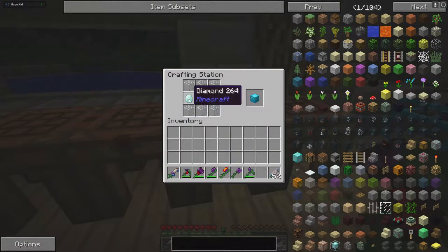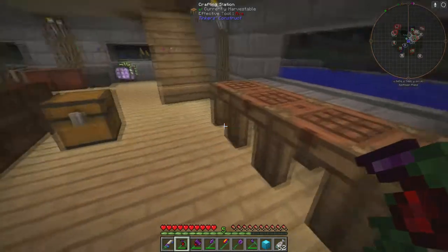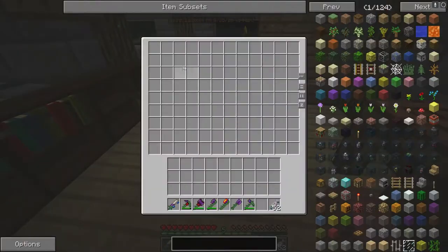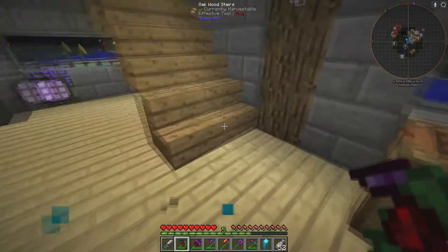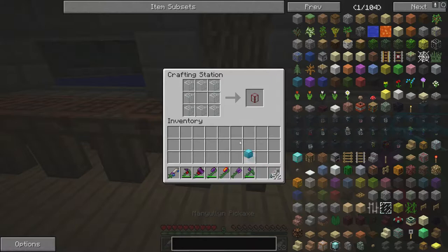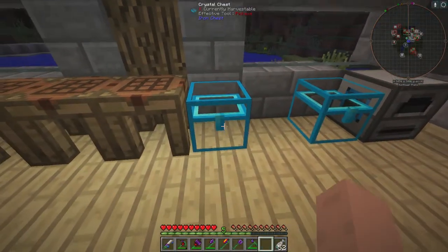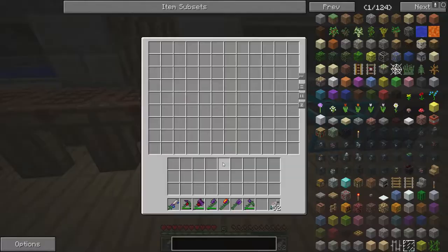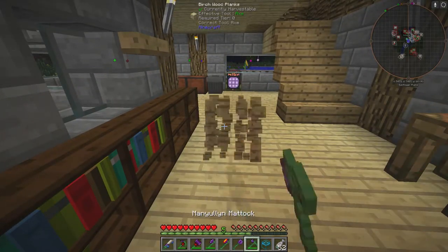This is how you make the diamond one: three glass on the bottom and top, diamonds on the side with a golden chest. The diamond chest and crystal chest hold the same amount — nine by eleven. The only difference is the crystal ones are see-through so you can see what's in them at a quick glance. Just take your diamond chest, surround it with glass, and you get a crystal chest.